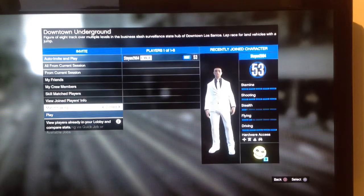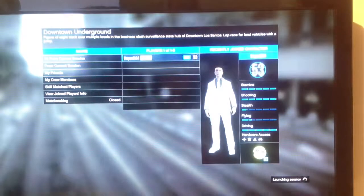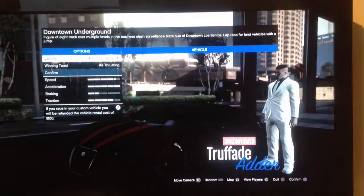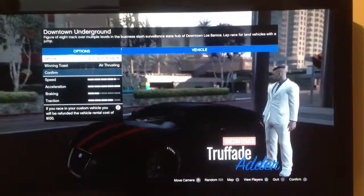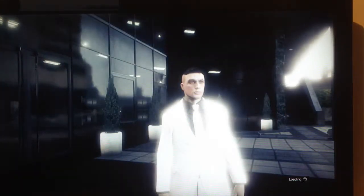Now make sure your matchmaking is Closed and hit Play. Once the race loads, you can do this with a custom car or any car you want — it doesn't really matter. I'm just going to be doing this with my custom Adder. Press Ready to Play.